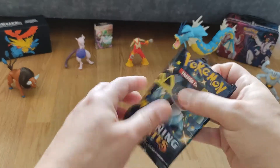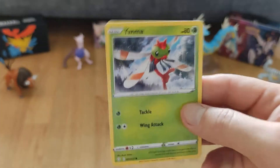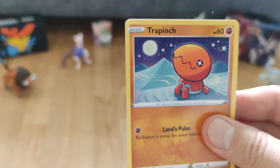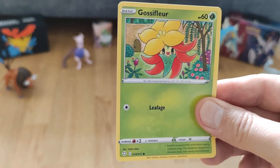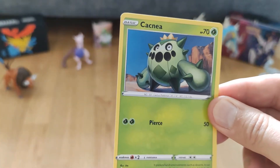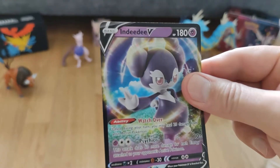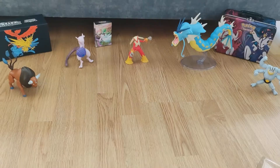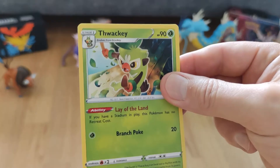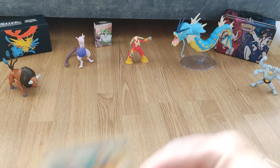Second booster pack: so yama, trap inch, nick it, cozy floor. Nice, nice foiled card with Dartrix — wow, it's pretty nice indeed! Foiled card, energy card, Tucky, Tucky trainer card, and Floatzel.